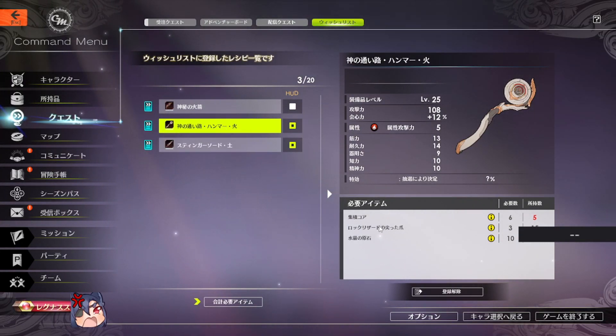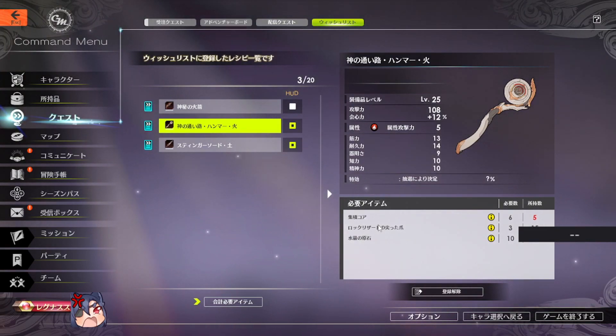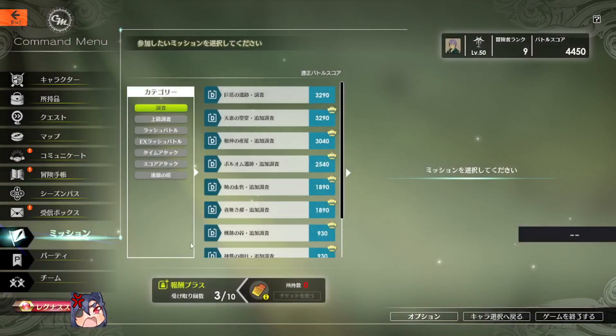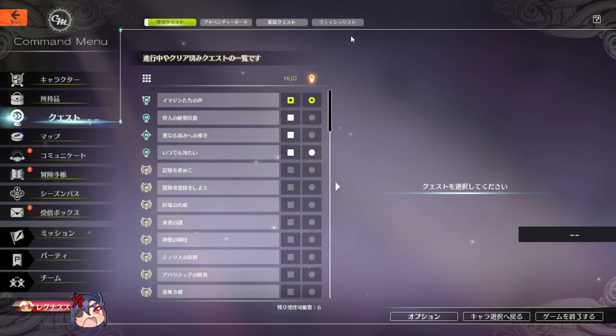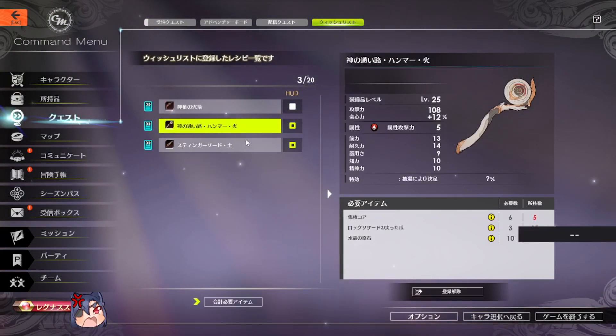The first material for the fire weapon are accumulation cores, which are only obtained from the 930 gear score dungeon specifically. You would want to run this dungeon a couple of times to get this material — that's the only way to get them.